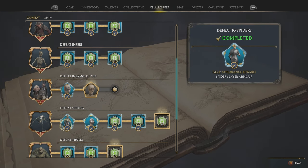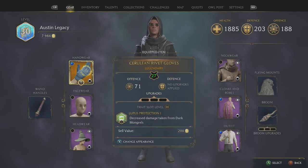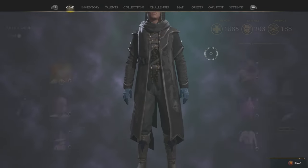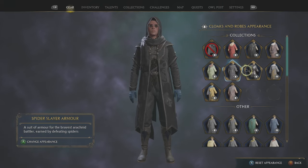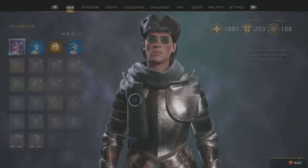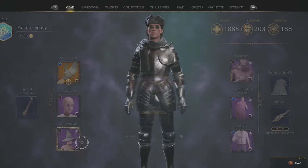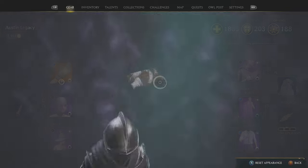It's pretty simple how you equip different appearances — you press X on your different armor. As you can see here, I can go right here, flip this, press X on it, and there we go, I have the armor right there.